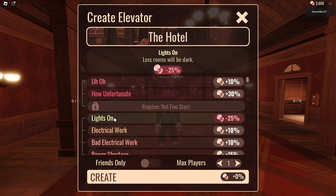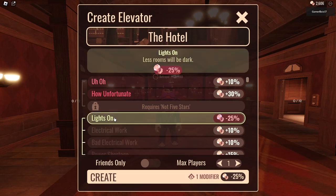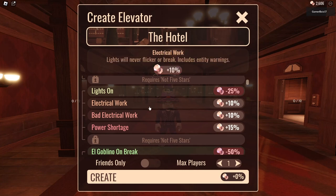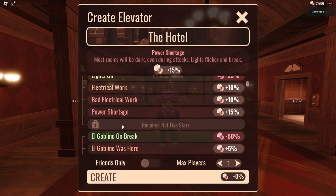There's 'Lights On' — less rooms will be dark — and it minuses your score. 'Electrical Work' — lights will never flicker or break, includes entity warnings. 'Bad Electrical Work' — more rooms will be dark, lights will occasionally flicker and break. 'Power Riders' — most rooms will be dark even during attacks like flicker and break.